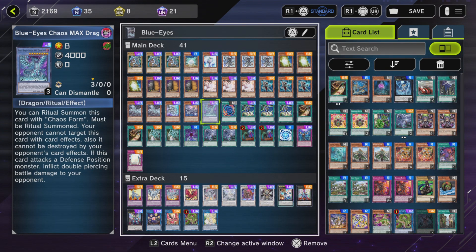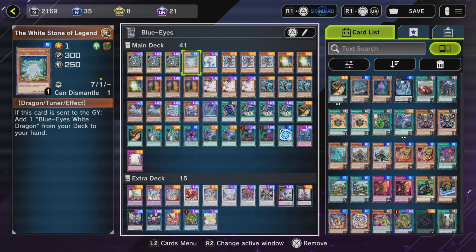Chaos Mechs — this is the ritual card. It is a big board-busting beater, does piercing damage, and cannot be destroyed by opponent's card effects. The final Blue Eyes card we play is one copy of White Stone of Legend. Basically, if this card is sent to the graveyard, add a Blue Eyes from your deck to your hand.